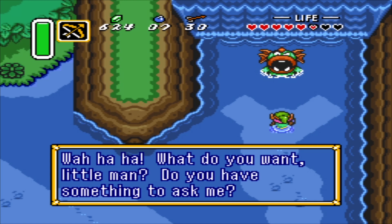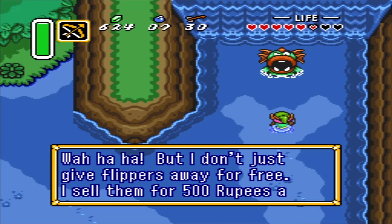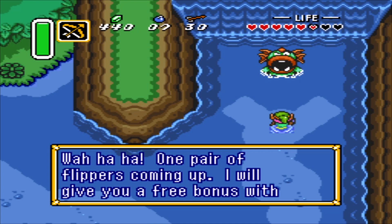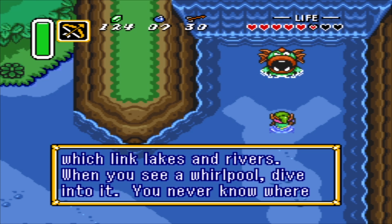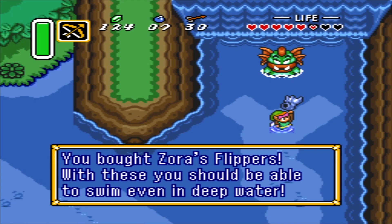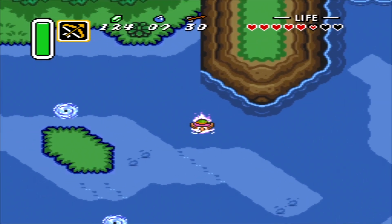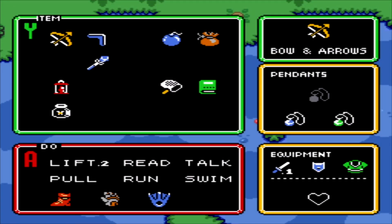What do you want, little man? Do you have something to ask me? I want the flippers. But I don't just give flippers away for free — I sell them for 500 rupees a pair. A pair of flippers coming up. I will give you a free bonus: you can use the magic waterways of a sea pool, which link lakes and rivers. When you see a whirlpool, dive into it — you never know where you'll surface. We obtained the Zora's flippers. With these you should be able to swim even in deep water. The Zoras are not anywhere near merciful. At least getting that was enough.